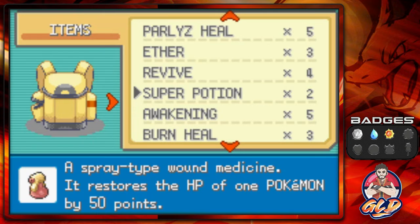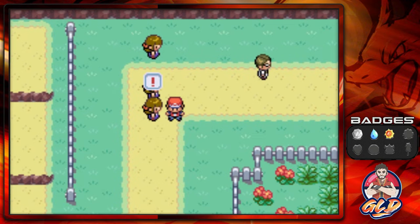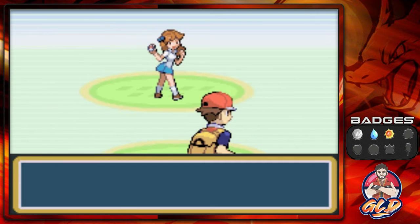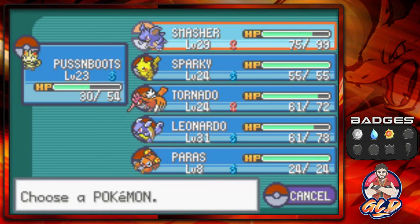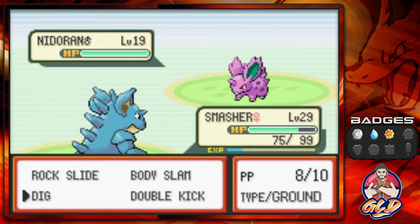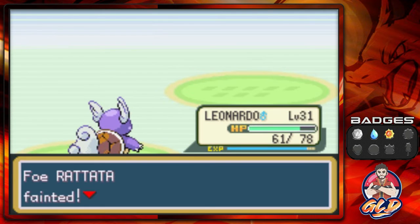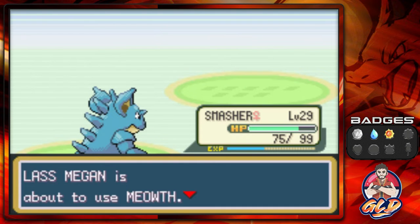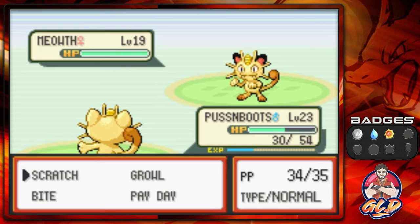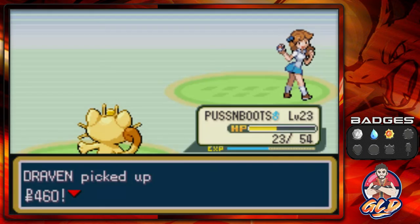Let's heal up — Pussy Boots has been taking a beating from poison. Taking on Lass Megan, who comes out with Pidgey and uses Pay Day. Pussy Boots's Pay Day is actually more powerful, which is surprising. Seismic Toss, Water Gun — level 32 — and she sends out a Pikachu. Type advantage finishes it, and we win collecting a lot of money.